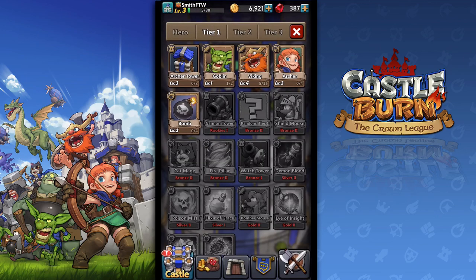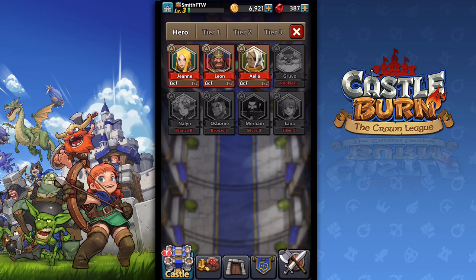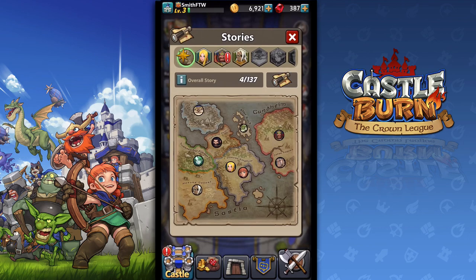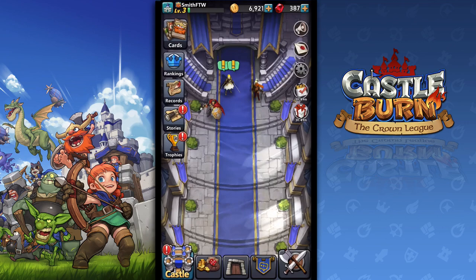I was playing through the tutorial and they showed me how to use this bomb. You drop the bomb and it explodes — it's good for killing off low-health enemies, a group of them, like goblins for instance. There's my heroes. Let's see what else they got here. Stories — I guess, is that like the campaign? I don't know, I'll have to check it out later.